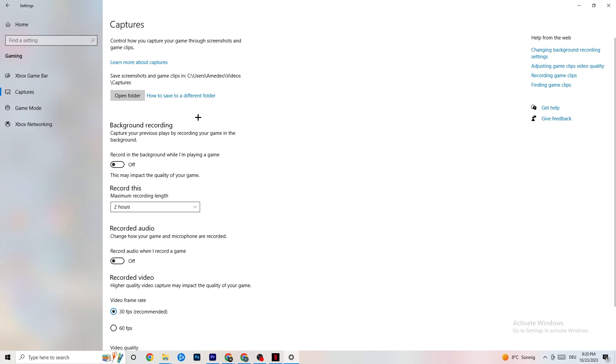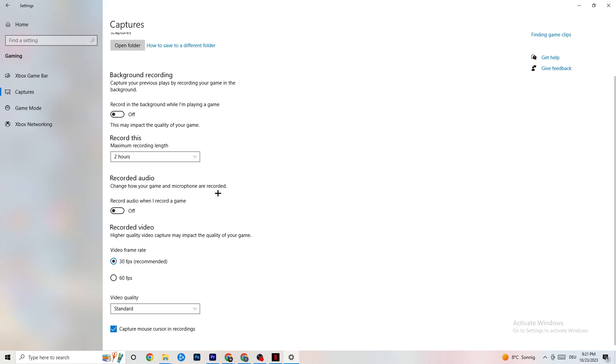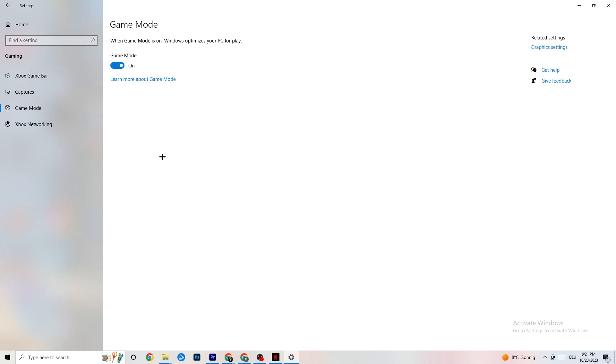Go to Captures, then Background Recording. Find 'Record in the background while I'm playing a game' and turn it off. If this is on, it's no wonder you're having FPS drops or freezing — recording sucks a lot of performance, especially on low-end PCs causing crashes and stuttering. Also disable audio recording. If you want to record, use a dedicated program like OBS instead.